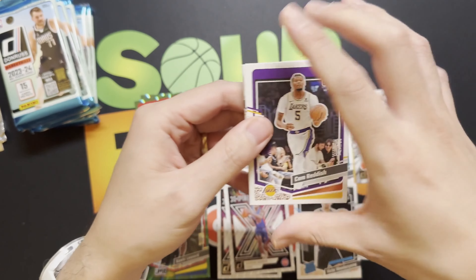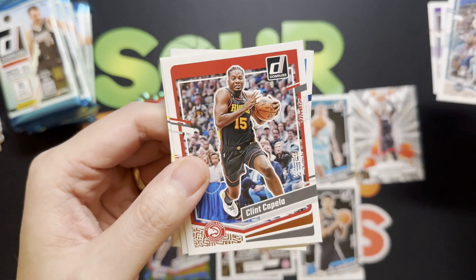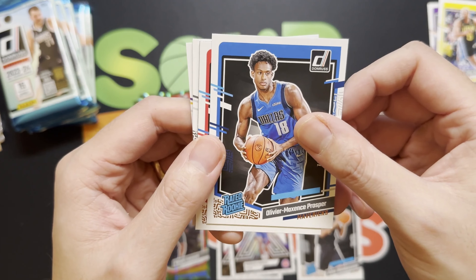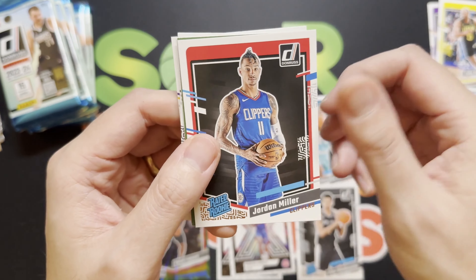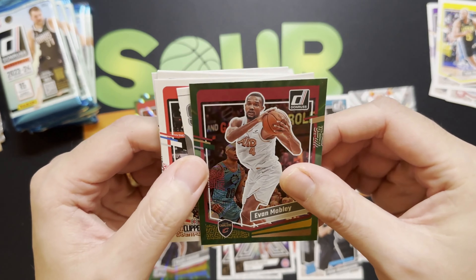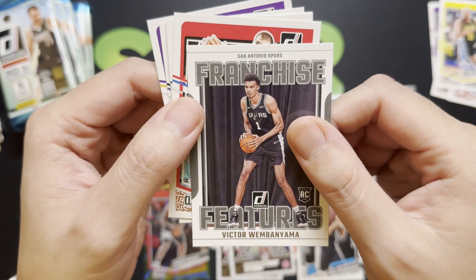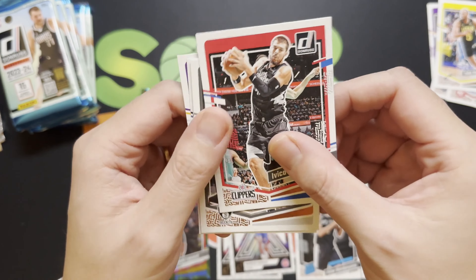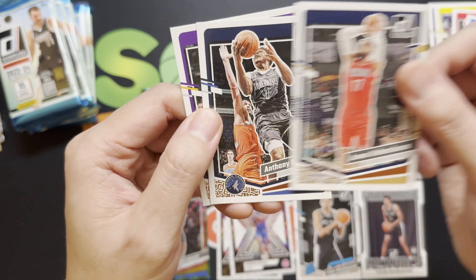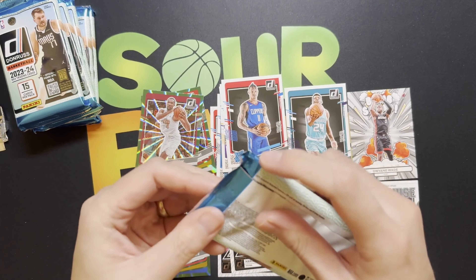Looking for our first parallel rookie, maybe even an auto. Got Cam Reddish, Cade Cunningham, Gordon Hayward — just traded to OKC and I believe he's starting today. Got a rated rookie of Olivier-Maxence Prosper, a Jordan Miller from the Clippers, nice. Looks like we got a green of Evan Mobley, and then oh — another Victor Wembanyama, this time the Franchise Features insert, very very nice! Also got Ivica Zubac, Cam Johnson, Chet, Jonas Valanciunas, Anthony Edwards, and Jared Vanderbilt.